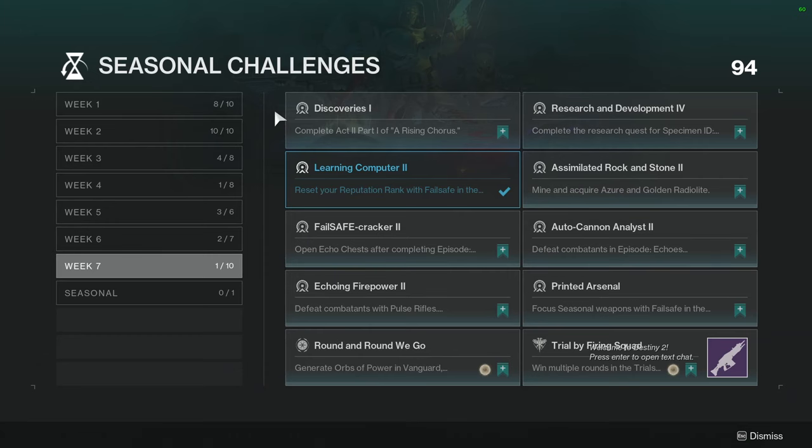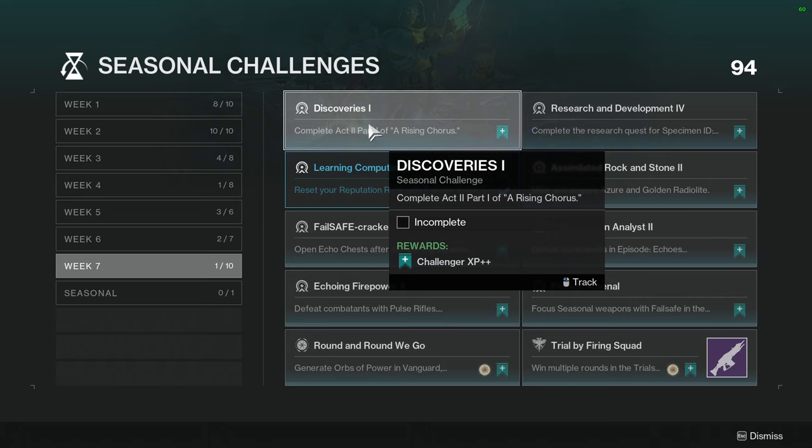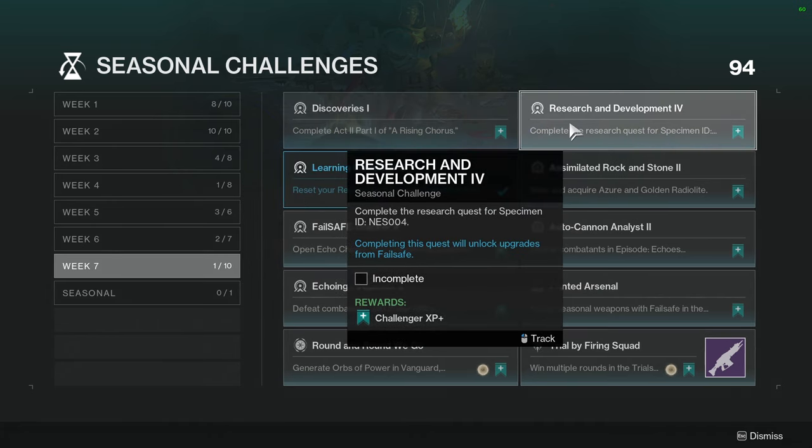I did this backwards — Seasonal Challenges are usually the first thing we do, but that's completely fine. Discoveries 1: Complete Act 2 Part 1 of A Rising Chorus. This is literally the story mission you're going to be doing today, so it's not that hard. Research and Development 4: Complete the research quest for Specimen ID Ness004. This is part of the story.